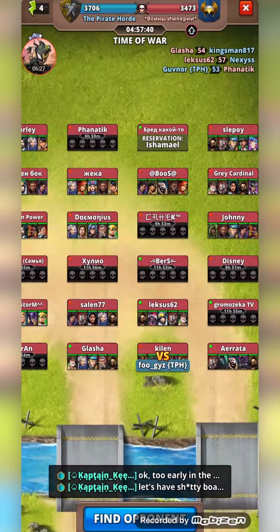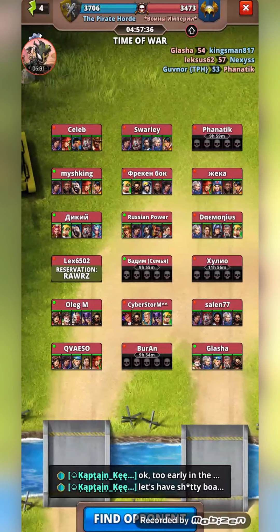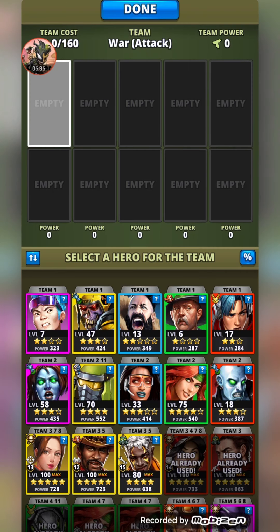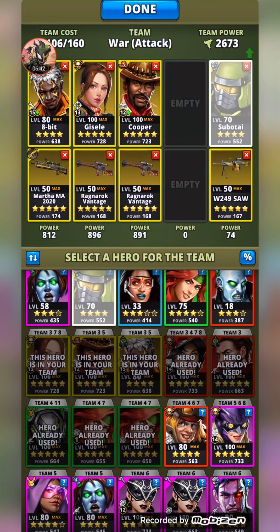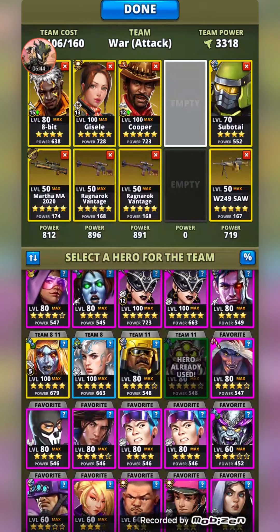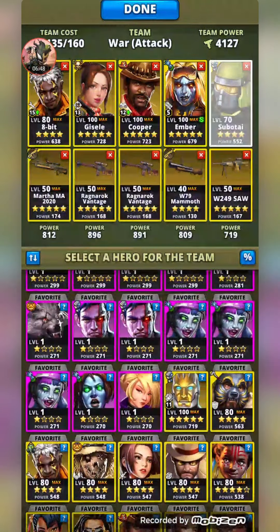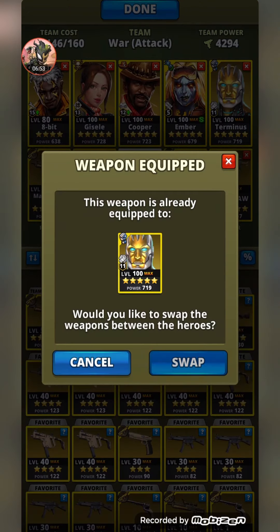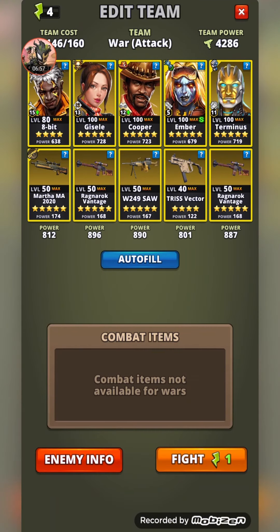I'll go after Oleg and see how these two end up. We might need to swing back around and clean that up on the double revivers. Ember — and not Sub, we'll grab Terminus. Give Cooper the crit gun, Terminus the speed gun, and Ember another speed gun.